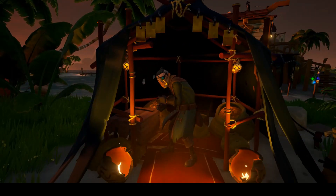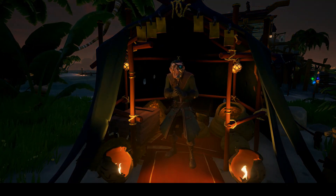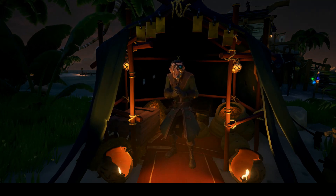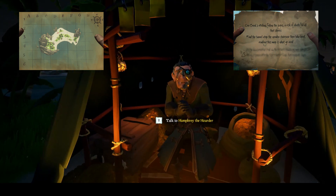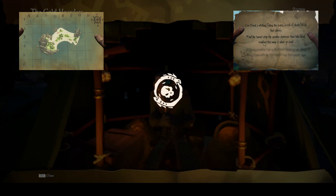Gold Hoarders, recognized by their green tents and key symbol, this faction offers voyages that have you sailing around the world to find buried treasure. There are two different types of Gold Hoarder maps: a simple map that has an X marks the spot, or riddles and clues that reveal themselves along the way to help you find the location of the buried treasure. When you find treasure chests, this is the guy you sell them to.